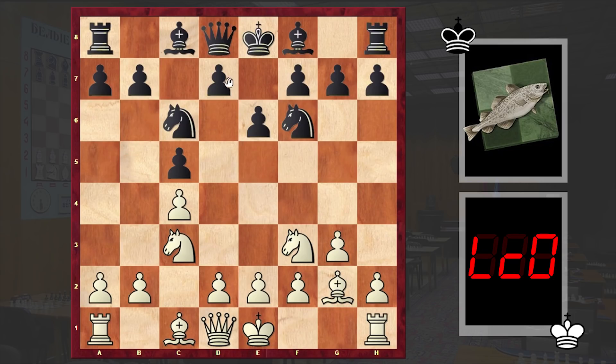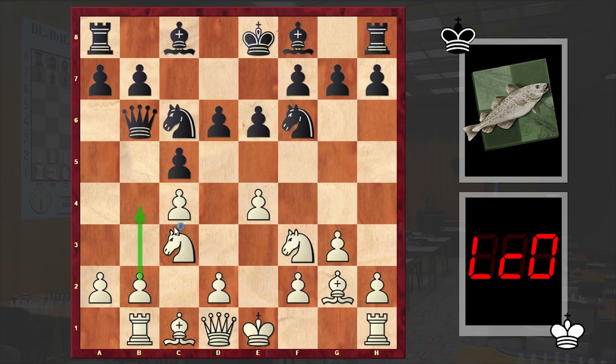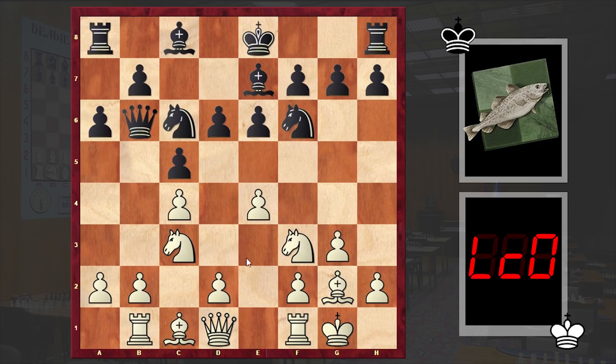Other popular alternatives are d5 or Be7, but Stockfish proceeds with Qb6. Then e4 — of course white can also castle kingside, that's also popular — but in our game we have e4, d6, Rb1. In some cases white will later try to go for the b4 advancement. Be7, white castled kingside, a6.